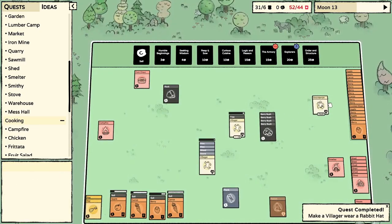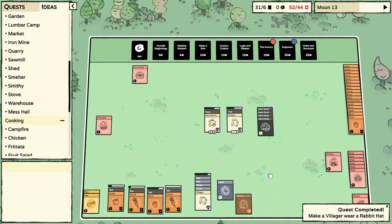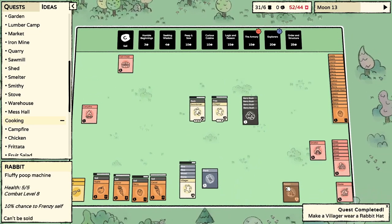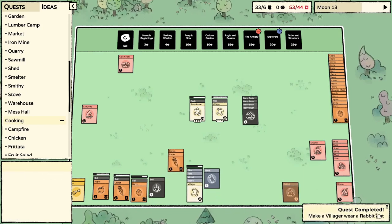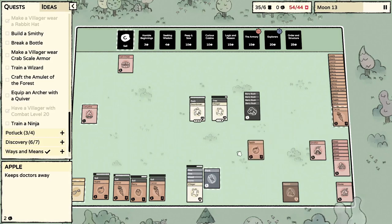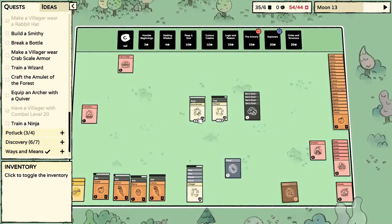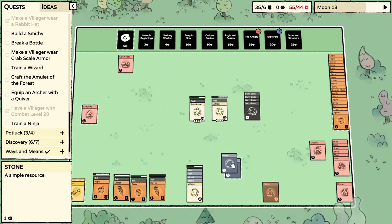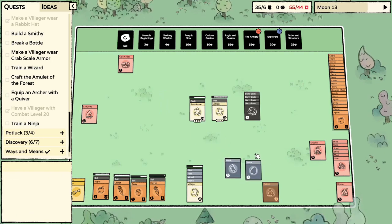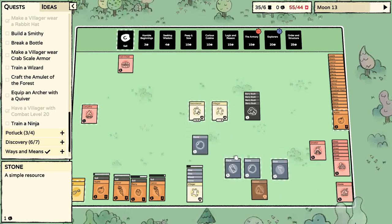Heck yeah! Go for the rock buddy. Quest completed — make a villager wear a rabbit hat. Yes! Replant. We got a variety of foods — we're good. We're just saving stuff. Maybe I'll go for another brick, that's probably smart. We need a brick and a plank, a stick.